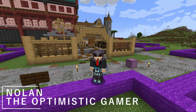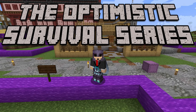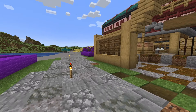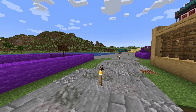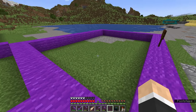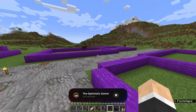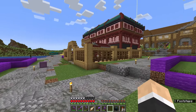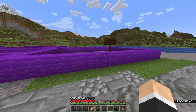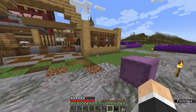Hey, what is going on everybody, it is Nolan or the Optimistic Gamer here, and welcome back to the Optimistic Survival Series. Today we are going to build a concrete building — just a small structure that we can make concrete in. I am not planning on using concrete for any mega projects in the future, so this will not be too elaborate, but it will serve as a place where we can create our concrete powder and turn it into concrete.